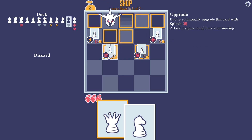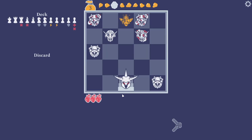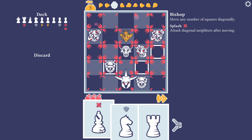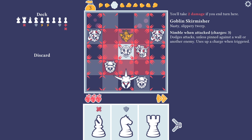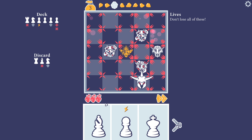We'll need way more HP. We've got eight gold left — we could get a diagonal attack with a pawn, or a diagonal attack with the rook. Is it called a rook in English? Yeah. Actually, it's a bishop — sorry about that. Okay, so what do we have here: attack diagonal neighbors after moving. This would let me move and hit these two enemies.